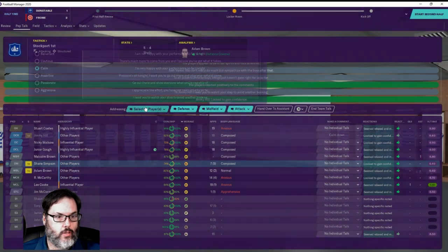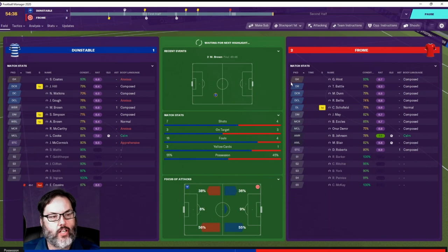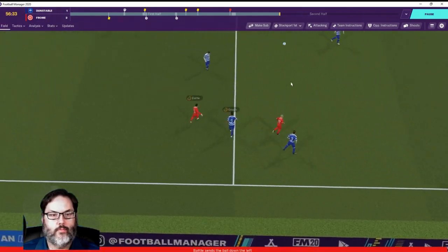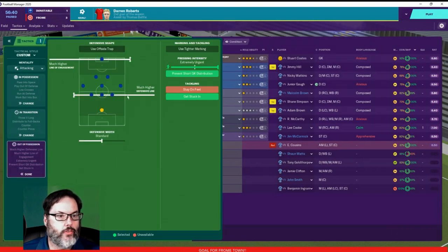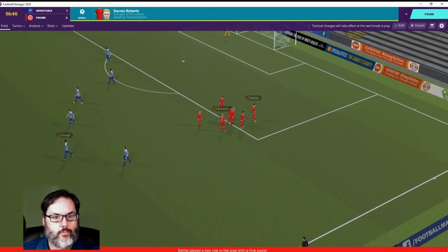That's one thing with this tactic — a lot of yellow cards because you're playing get stuck in, mark tighter, so you do get a lot more yellows. You have to be kind of careful with that, but I've always had pretty good success with it. Roberts beats our back line again and toasts the keeper. Yeah, we don't want the offside trap — I'm going to dial that back. I forgot to check that. I don't like that, I think that makes us vulnerable. That's my fault.